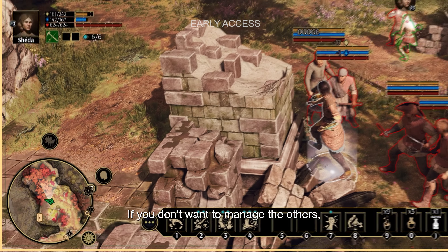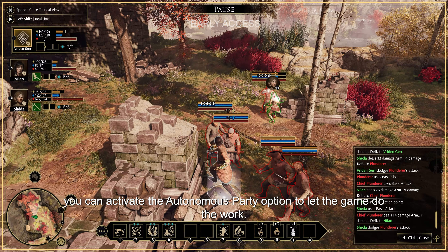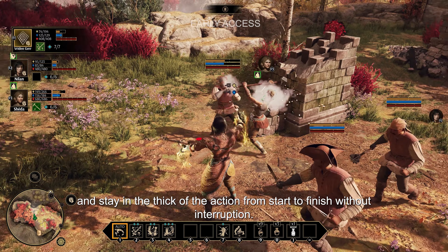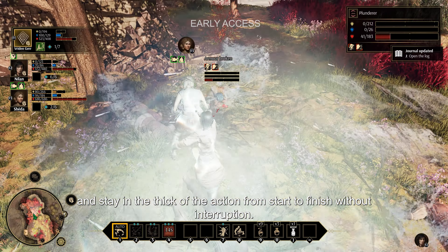If you don't want to manage the others, you can activate the autonomous party option to let the game do the work. You can then play with your character in real time and stay in the thick of the action from start to finish without interruption.